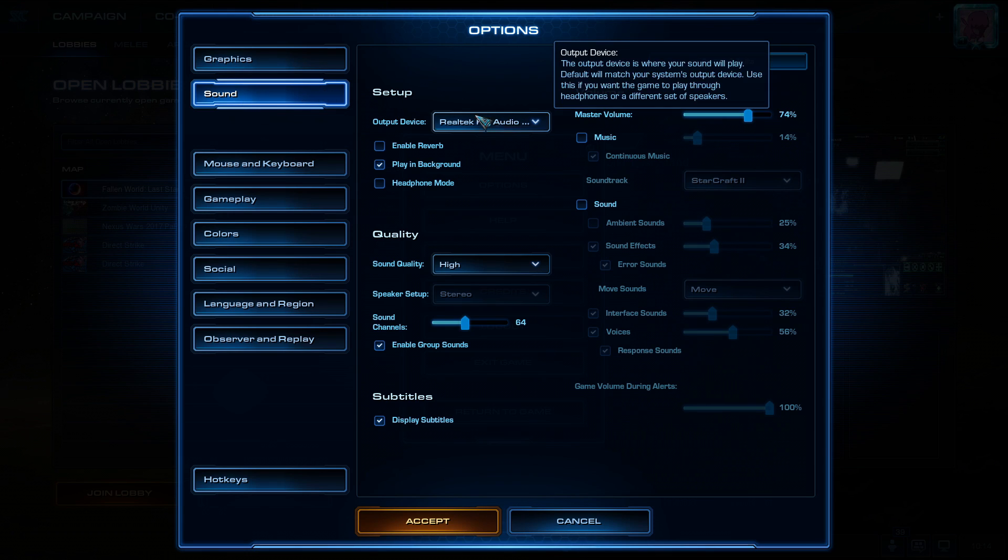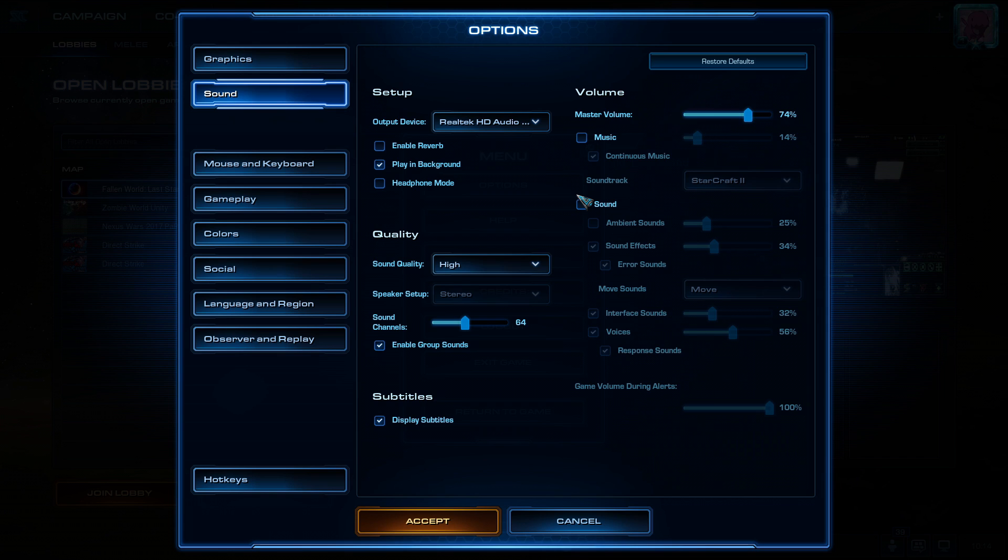On the sound tab, you don't really need any specific settings, but make sure to turn off any ambient sounds that might distract you, as well as music, or at least make it somewhat quiet.